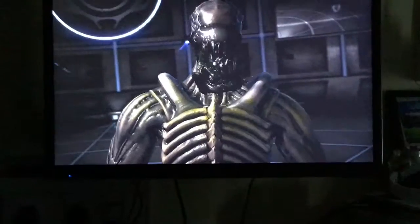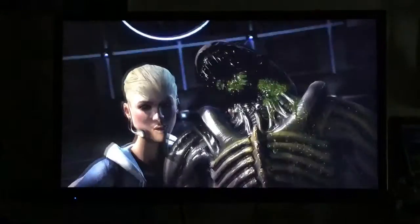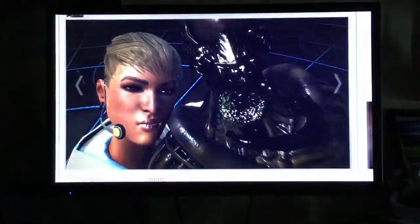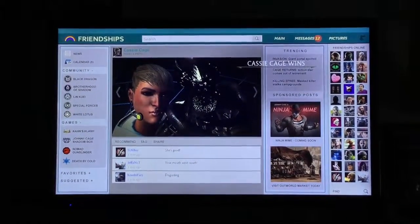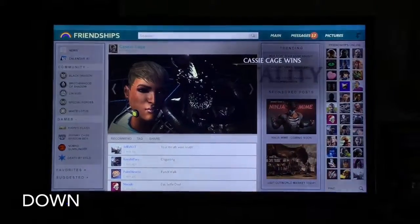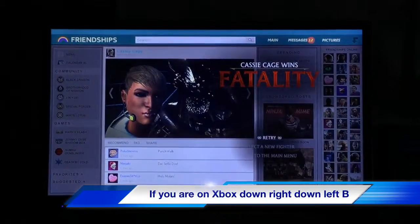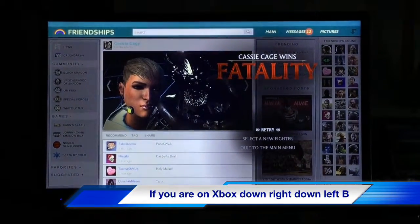I always use X to do this one. If you're stuck on that, on PlayStation — Cassie wins again — it's: down, right, down, left, circle. If you're on Xbox: down, right, down, left, B.